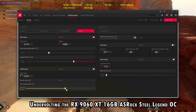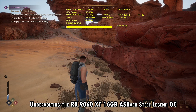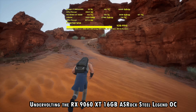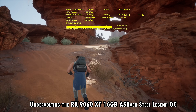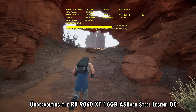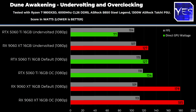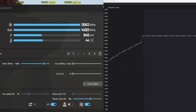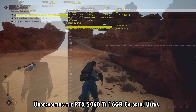For instance, in Dune Awakening — this recently released title — I decided to undervolt the 9060 XT and got basically the same FPS as on default settings, except we dropped the power consumption considerably. When we tried to overclock, we really didn't get a whole lot more, just more power consumption. The same is true for the 5060 Ti — it's very interesting, especially in Dune Awakening at 1080p, where we got power consumption down to a mere 76–77 watts max power draw and still got very similar FPS to default settings. But when overclocked, we only gained about two average FPS while using even a little bit more power than on default settings.